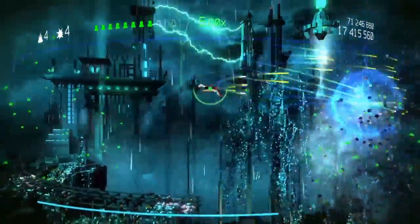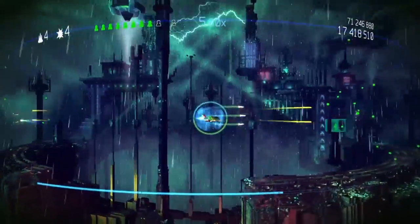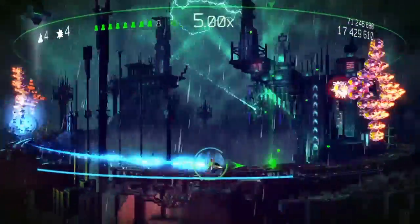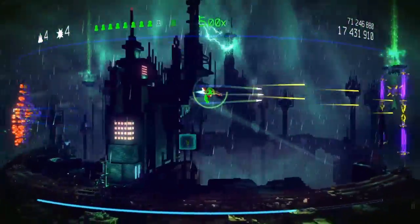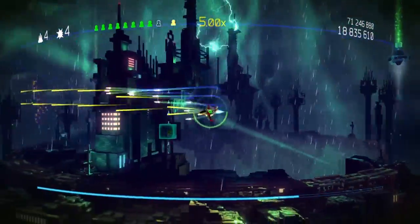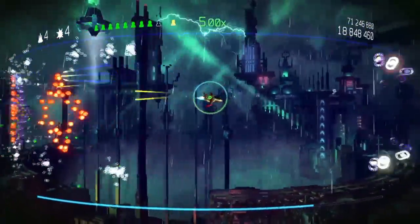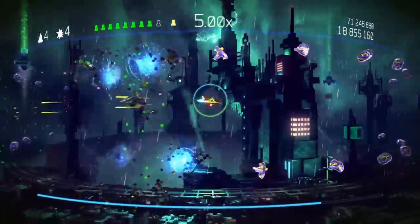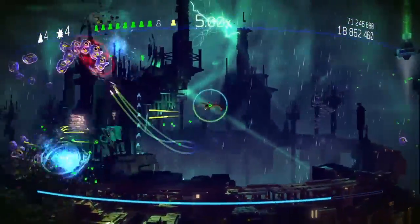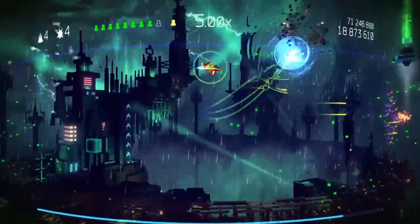We have four bombs and an extra life. We got a special human, which will probably give us pods. There are always two pods, except in hero mode and in mastery mode — there's only one. Also in mastery, there are fireballs after enemies. When you kill an enemy, you have to dodge the fireballs.